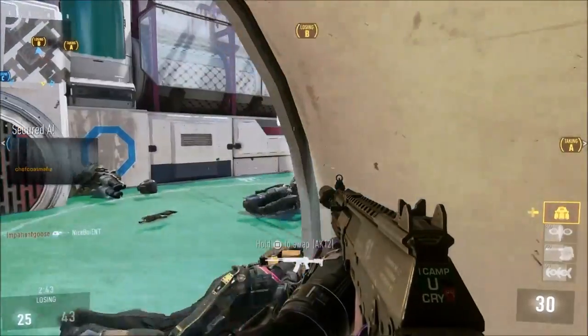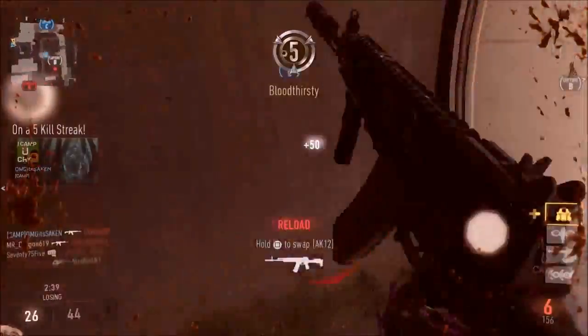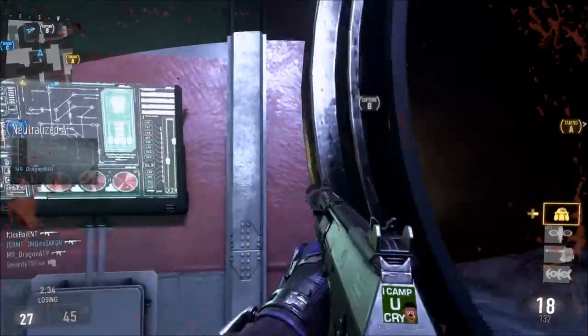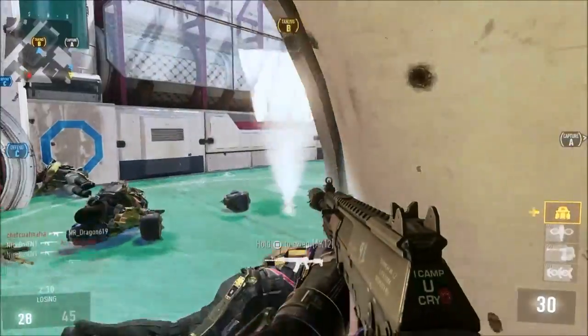They're taking B. Shot him in the feet — get out of here. And look at that, I got a Bloodthirsty. I'm on a pretty decent roll right now. I could just sit here and guard this, but I'm kind of worried about them coming from my back. One of my teammates is getting beat — let me help you out.